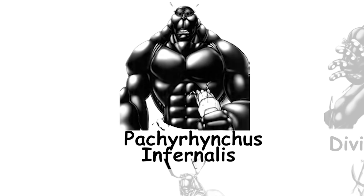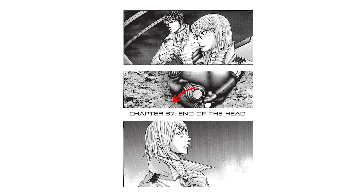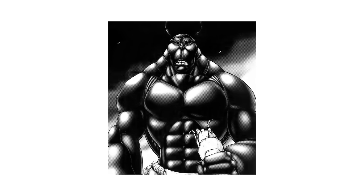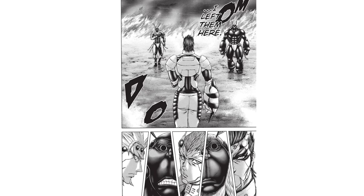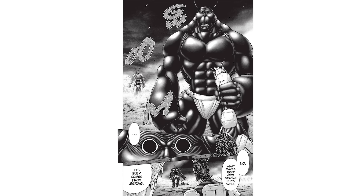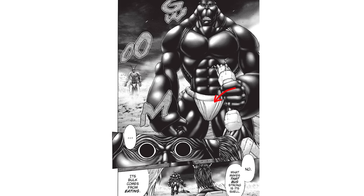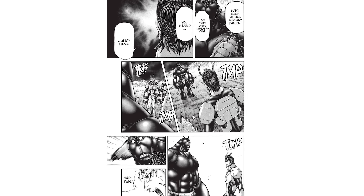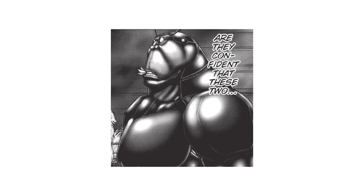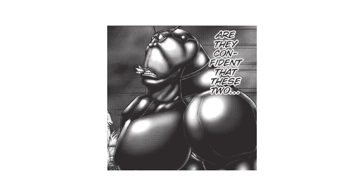The Pachirinkus Infernalis Terraformer is a bulky, high-defense type that got its powers from Jaina Eisenstein. It first appears in Chapter 37 and is known for its incredible toughness — its entire body, including its eyes, is protected by a hard shell that makes it extremely difficult to injure. On top of that, it has massive strength and decent speed, making it one of the tougher frontline fighters. Its body looks like a muscular sumo wrestler, and it wears a silk fundoshi with four sagari. One strange trait is its obsession with silkworms — even in the middle of a fight, it's seen eating them, suggesting they play a role in its strength and speed.